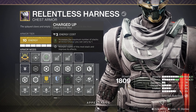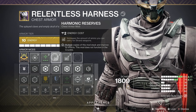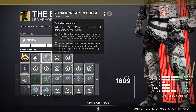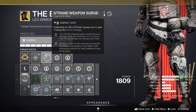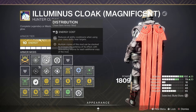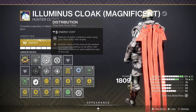On the chest, we want Charged Up for more armor charges, and you can also throw on some reserve mods if you want, or Emergency Reinforcements for some survivability. On our legs, we want one Strand Surge mod for more damage, Recuperation for more health, and Innervation for more grenade energy. Finally, on the class item, Distribution for more ability energy, and Reaper for more of those beautiful orbs.